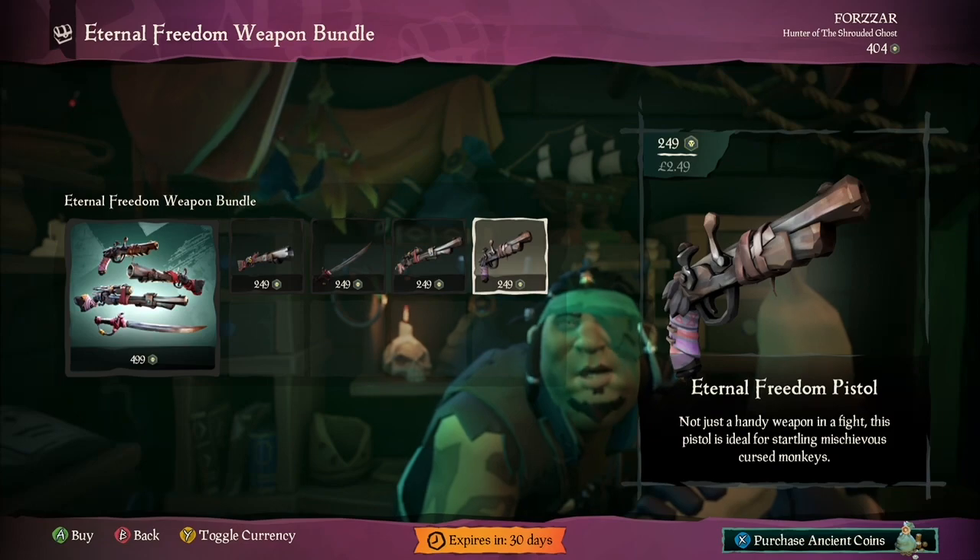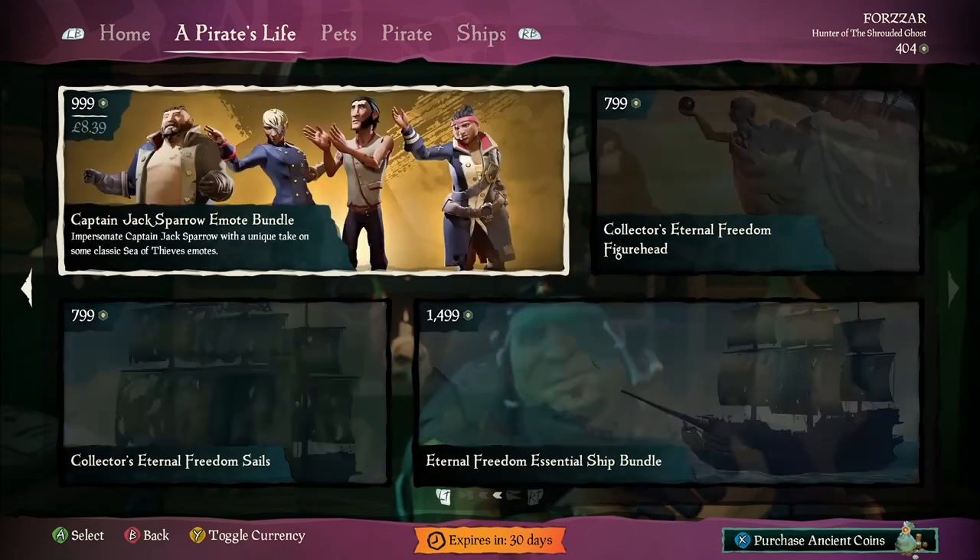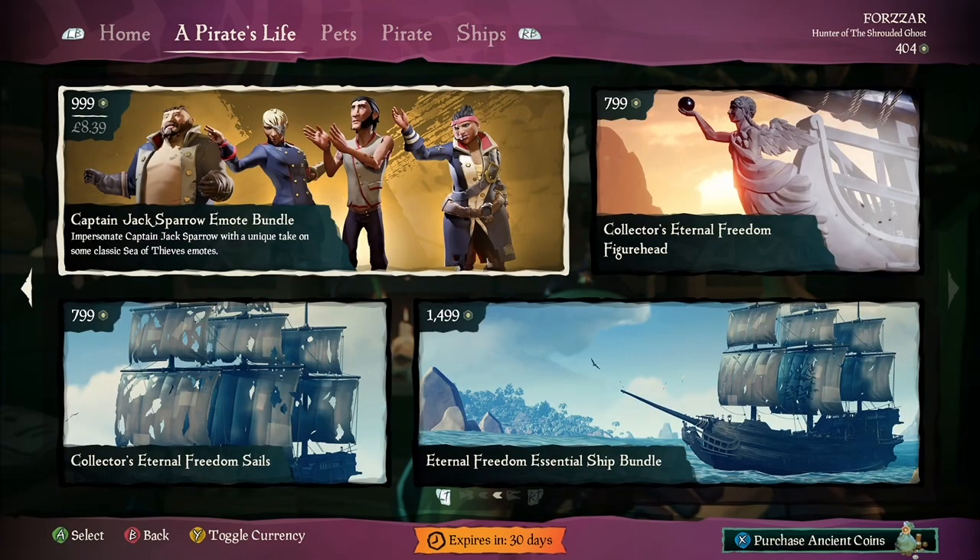We have the Eternal Freedom weapon set: Cutlass, Eye of Reach, Blunderbuss, and Pistol. And then we have a clothing set and an emote bundle.